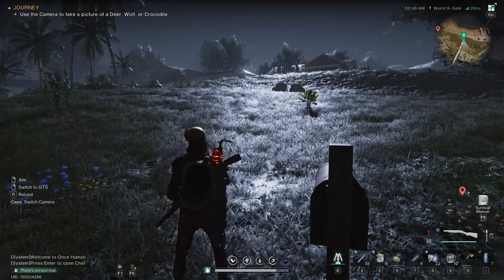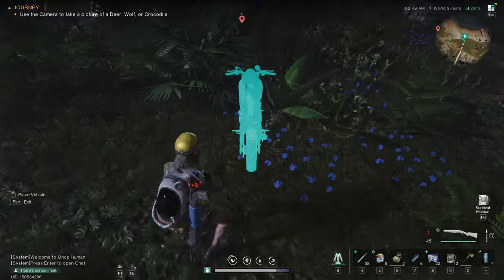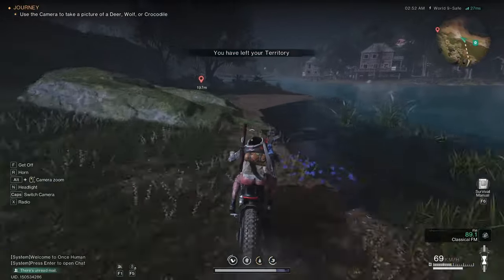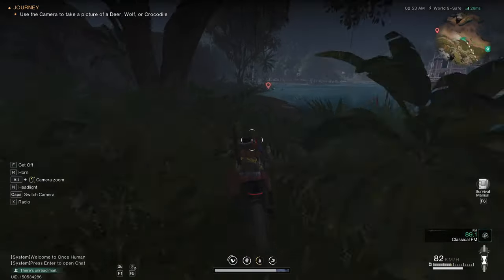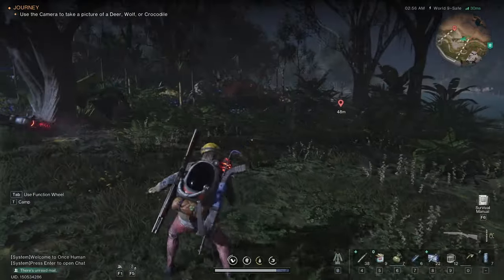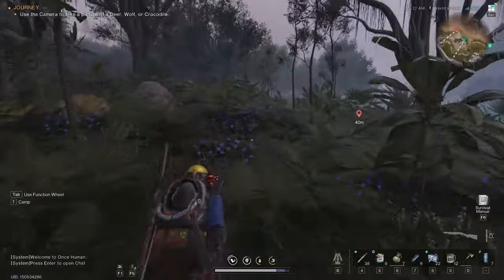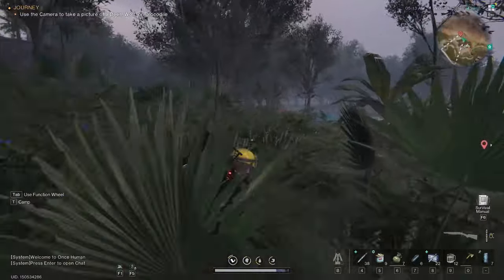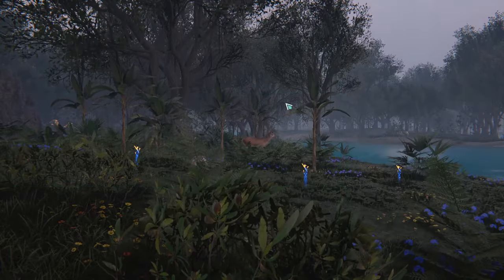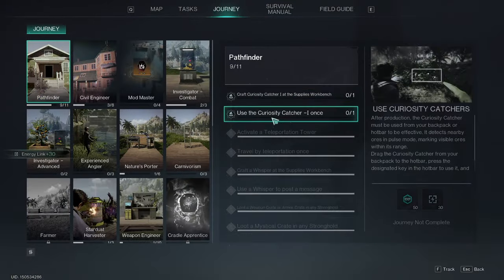Here we are with a new video about Once Human. Today, after finishing the missions, I decided to head back home and complete almost all of the journeys. I built the mailbox so you can send me some letters — just kidding of course. The best mission in the whole game is to go photograph an animal. I'm going to choose a deer since there are always some beautiful deer not far from my home. There they are in all their beauty, surrounded by the world's fauna. How cute — let's take a picture before they notice me.